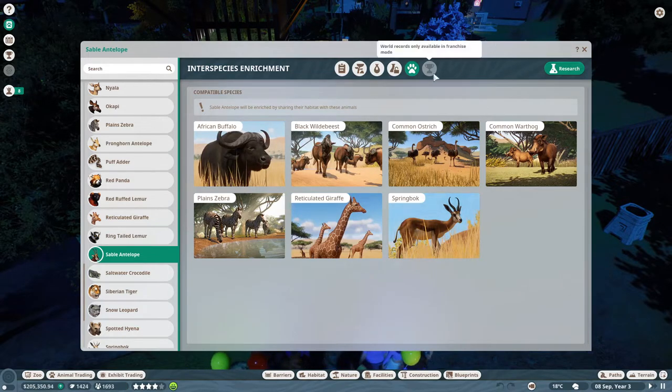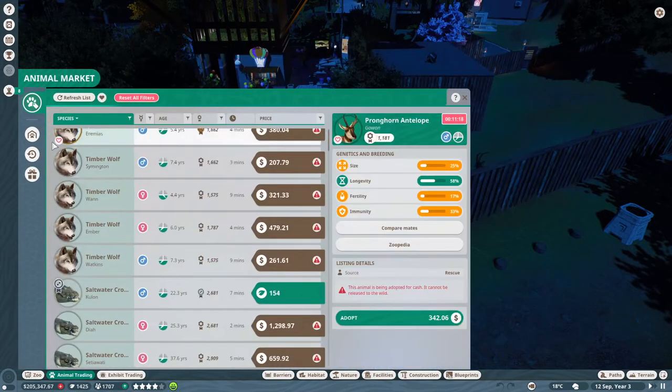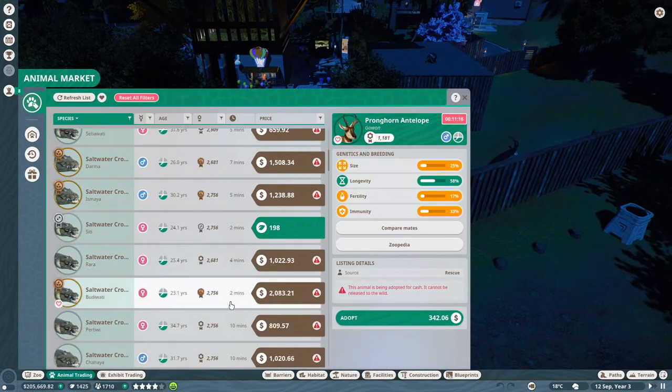So, got to remember: wildebeest, ostriches, warthogs, giraffe, springboks, and zebras. Like I'm going to remember that. What we got? Not wolves and crocodiles. Pandas, other kinds of antelope. Would other kinds of antelope be good? Pea fowls. You do get kind of random birds in areas. Wildebeest. Why is everything crocodiles and panthers and wolves? Not pandas - wolves.